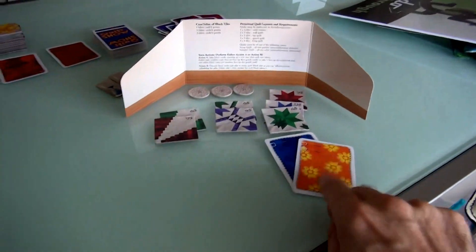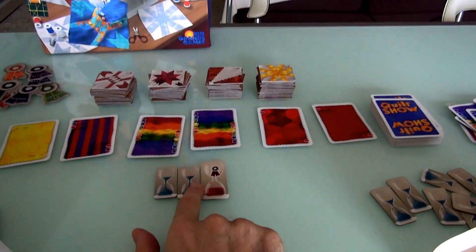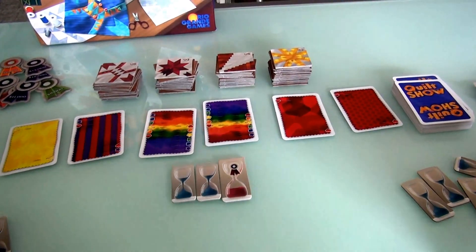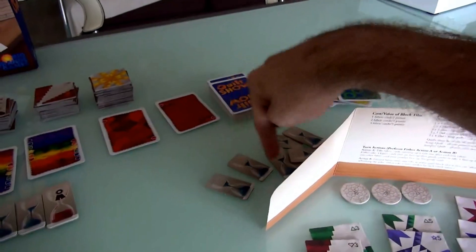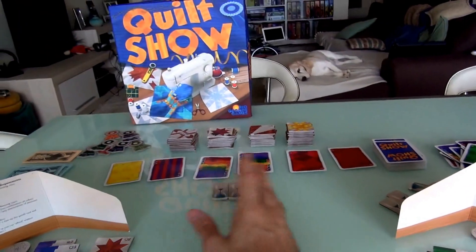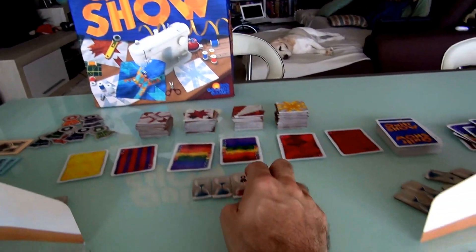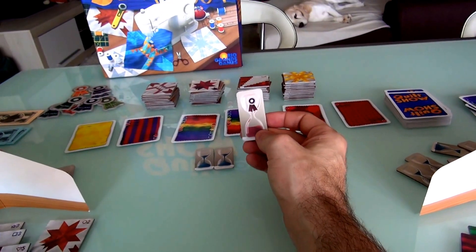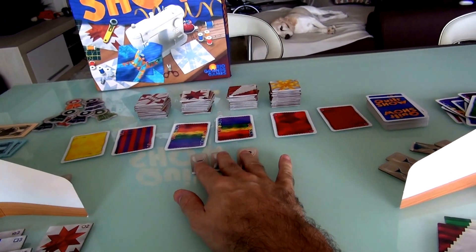Jen's happy she saved that orange, because it'll be worth more to try and grab those things. Only 3 more squares can be made — I've got 7 left, Jen's got 7, everything checks out. So it's actually interesting: even if you have the perfect hand that would let you get all 4 squares, you can only pick up 3 of them, because as soon as you pick up that last one, the quilt show starts.